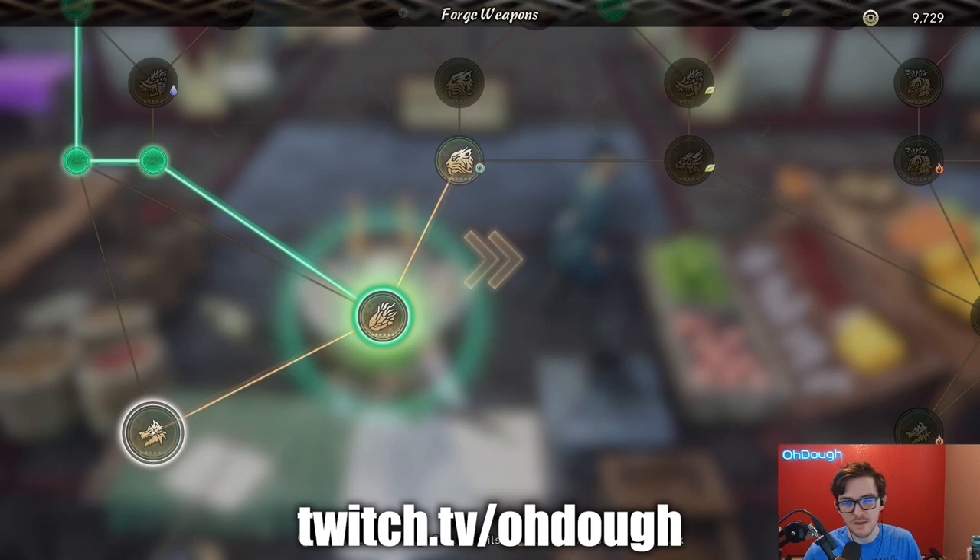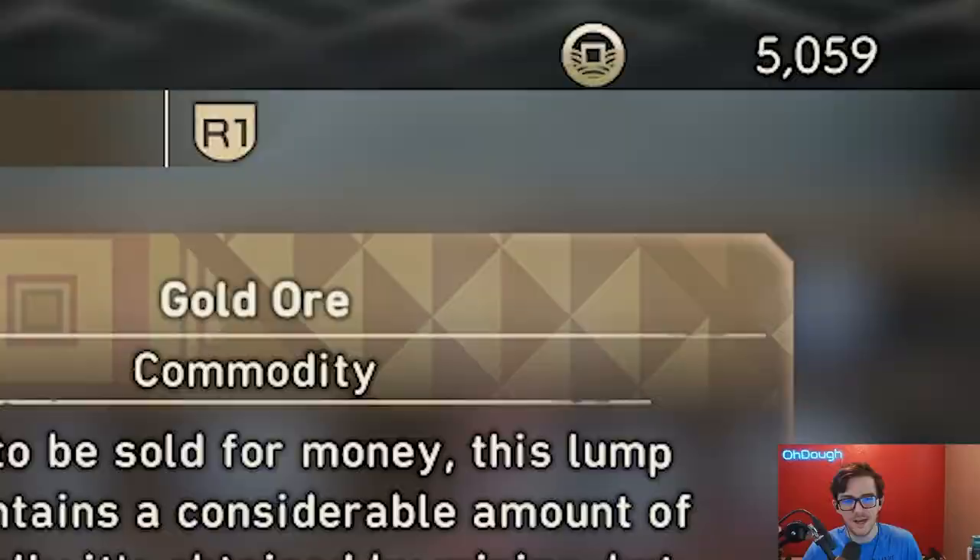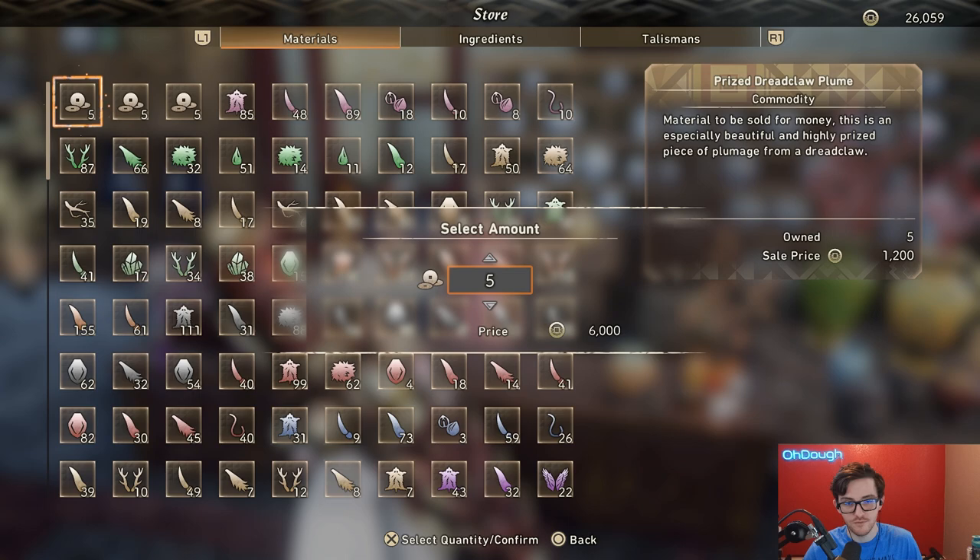If you're like me, you're probably broke in Wild Hearts because you make a bunch of weapons, you want to have different elements for those weapons, maybe some crit builds just for funsies to try and min-max a little bit. The question is: how do you make gold in this game efficiently?